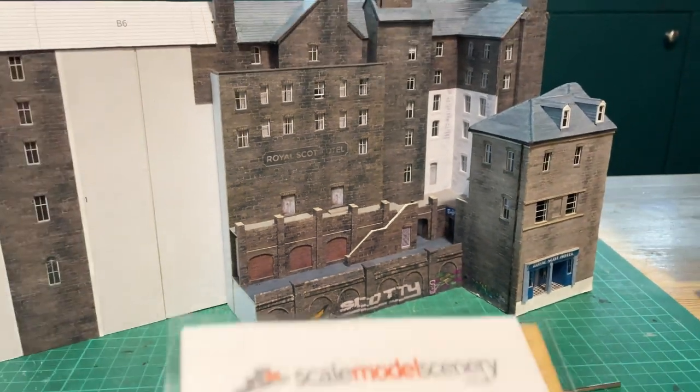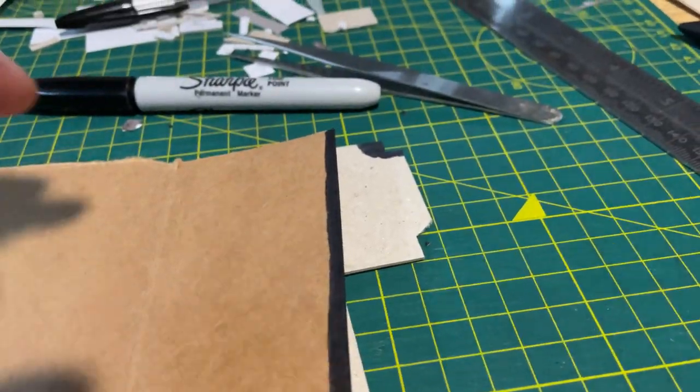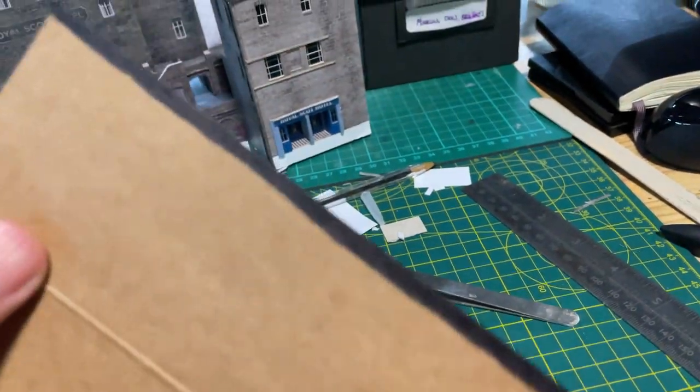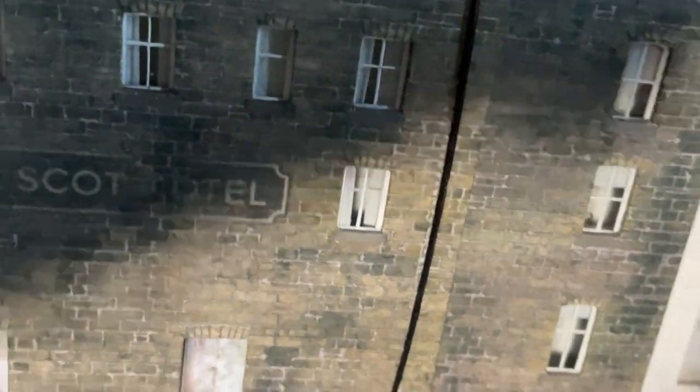I'm going to finish off the terrace with these Scale Model Scenery laser-cut pedestrian railings. I finished the whole thing off with downspouts made in my usual way: colour in the edge of a Weetabix box with a black pen, cut off a thin slice, and arrange on the building.